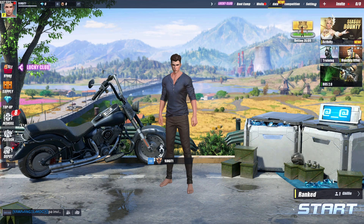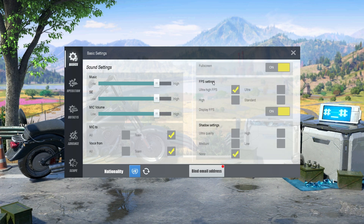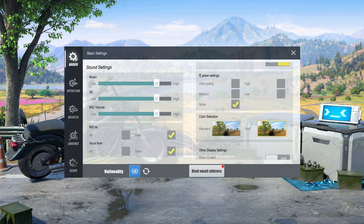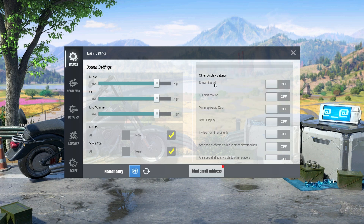Now open the game, go to settings. On the basics go to graphics — select low or smooth, full screen select on, FPS settings select ultra high FPS, display FPS select on, shadow settings select none or low, color selection select standard.